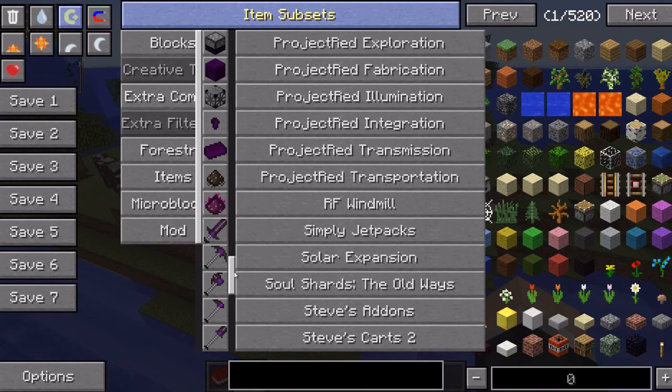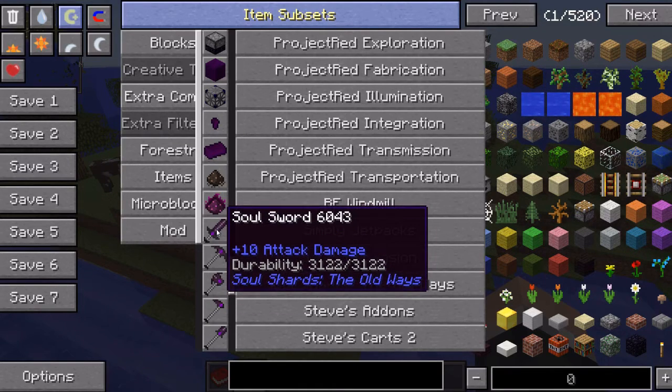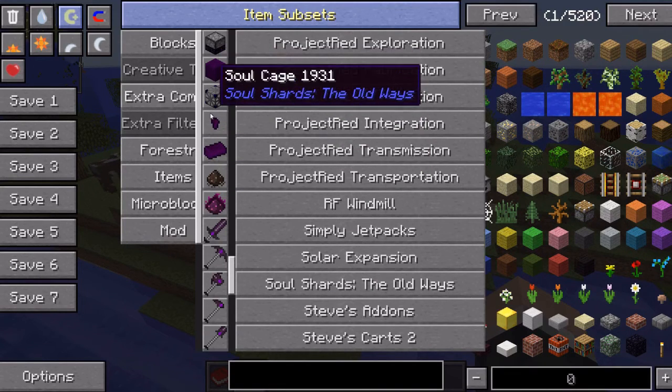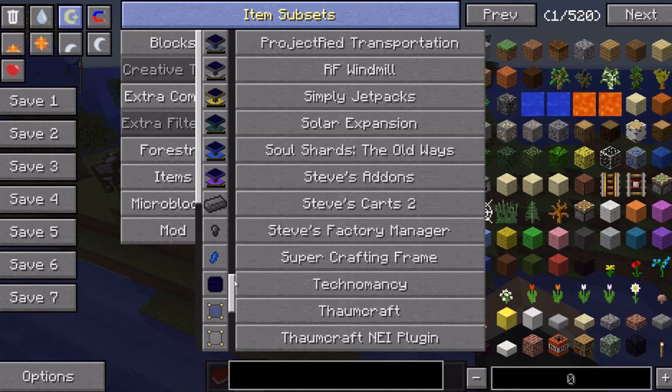Old-school Soul Shards when you still had Vile Swords. Oh, it's called Soul Sword now — oh, there's Vile Dust. Steve's Carts, something I don't really use much anymore. Steve's Factory Manager — also an awesome mod.